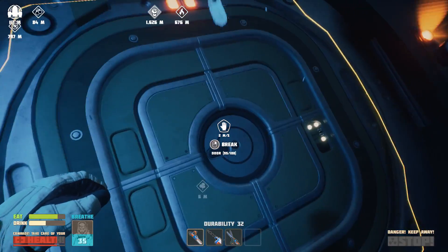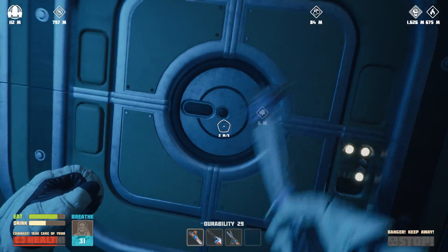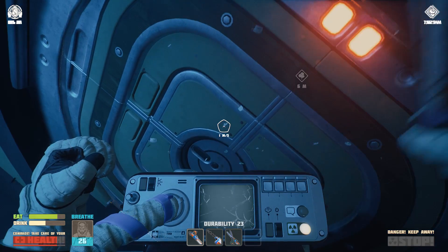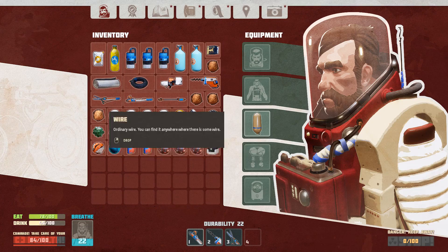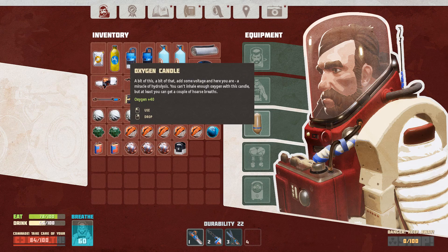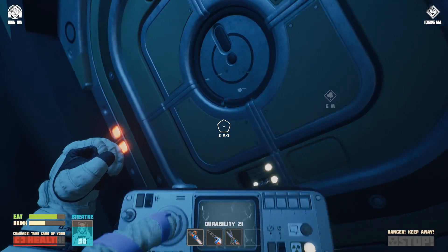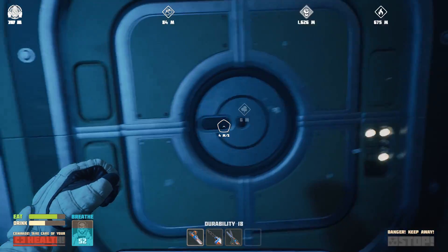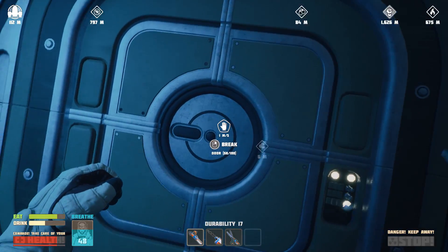This door can actually be battered down with my tool. It's got a fair amount of durability - my tool doesn't - and I'm down to 25 seconds oxygen supply. That's what the oxygen candle's for. Recommence the battering, but I think the tool's going to break before the door does. That could be problematic.